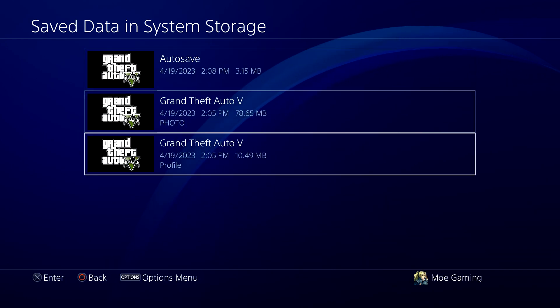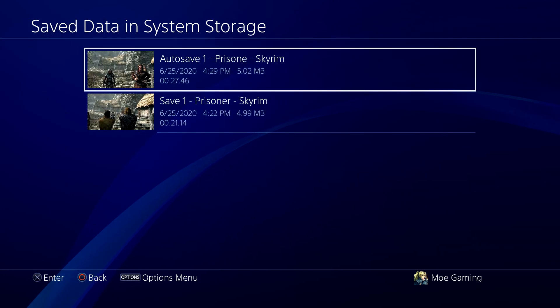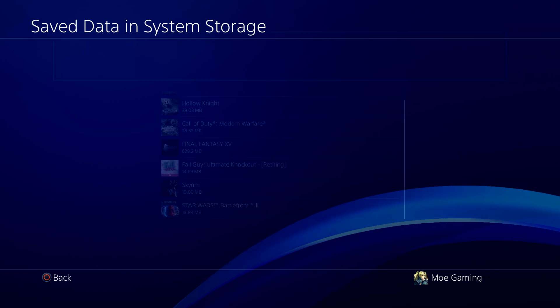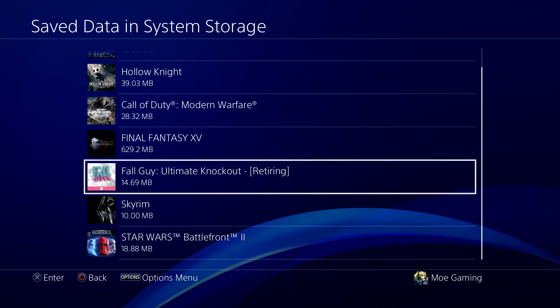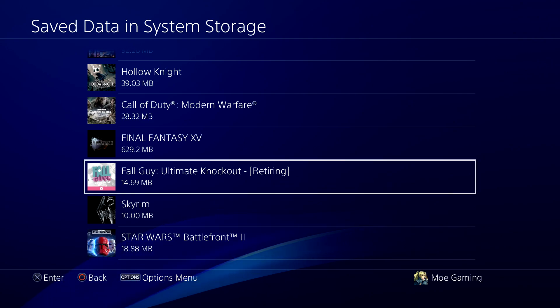The other thing you can do is go into the save file and see if you can delete one of the save files — like with Skyrim or Fallout where there are like millions of files. Delete one of them because one of them could be corrupted. If it explicitly says corrupted, delete that. If it doesn't and there's only one file — like Fall Guys for example — it might delete everything, but this might be one of the only ways to be able to go back into the game and play it.